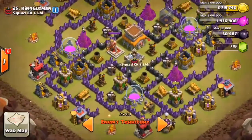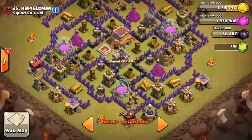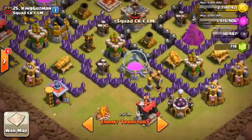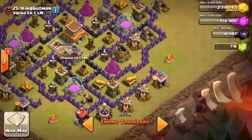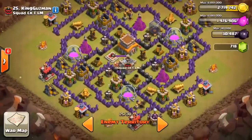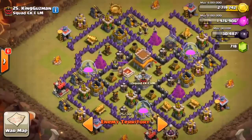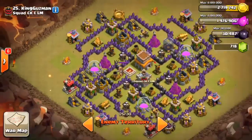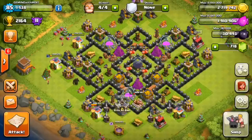I'm going to be attacking number 25 — we're probably gonna use loonians. I'll probably attack from right here by this cannon and see if we can get in to those loons, and then down here on the bottom portion. That air defense looks super close to the edge just like this one, so if we attack from the top corner we might be able to get in a little farther. We'll do a little research on it and see how we do. Hope you guys enjoyed — hit that like button — and as always, keep calm and clash on. See you guys later, peace!